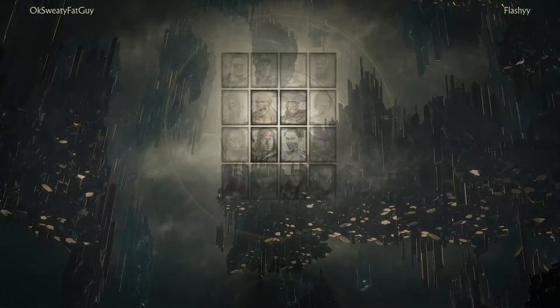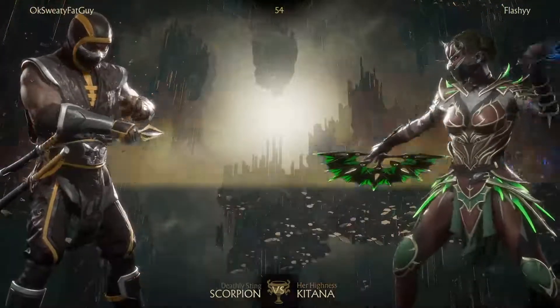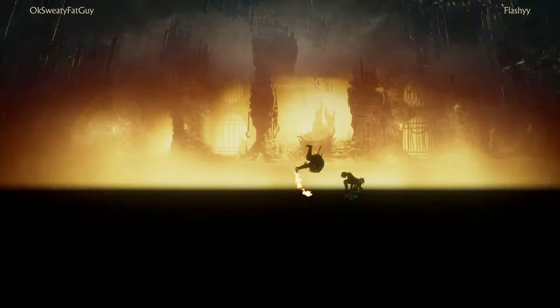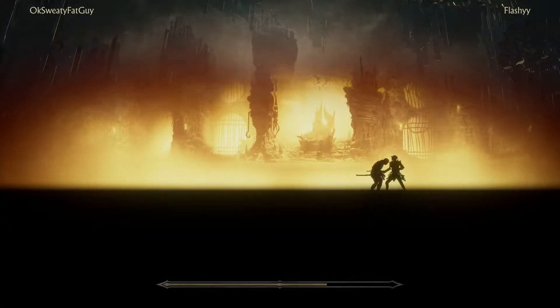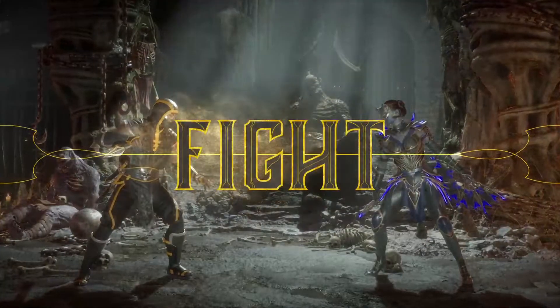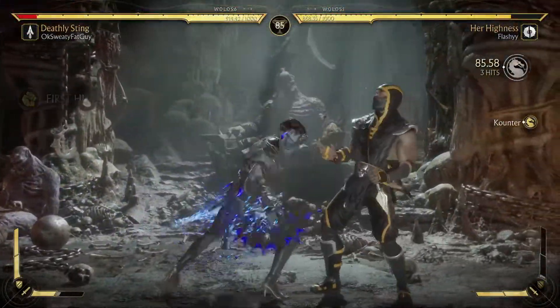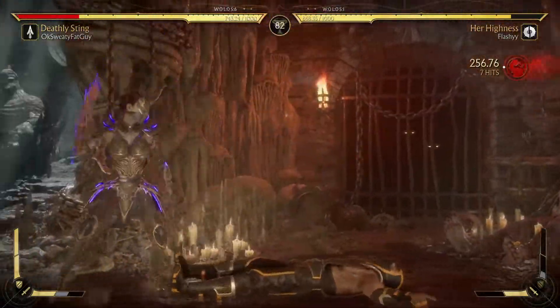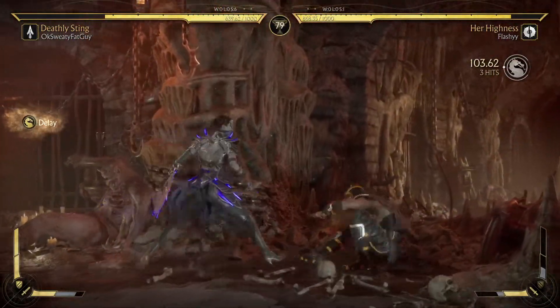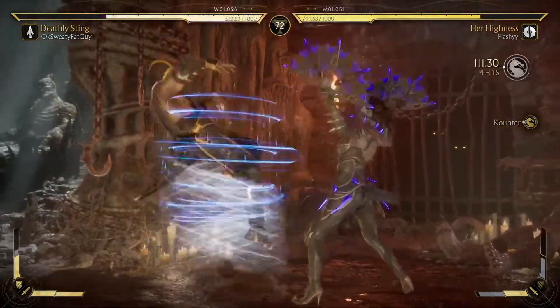We're back for set number two with custom Katana — let's see if we can get the W. We're going up against Scorpion and it looks like it's a Searing Rage variation with burning spear and hellport cancel, so he's got the buff and the cancel. I don't think I've ever seen a Scorpion play this variation before. I also have that fan flutter air move I always forget about to mess up their anti-air timing — wow, that really hit. Nice bonus, no break away, good punish.